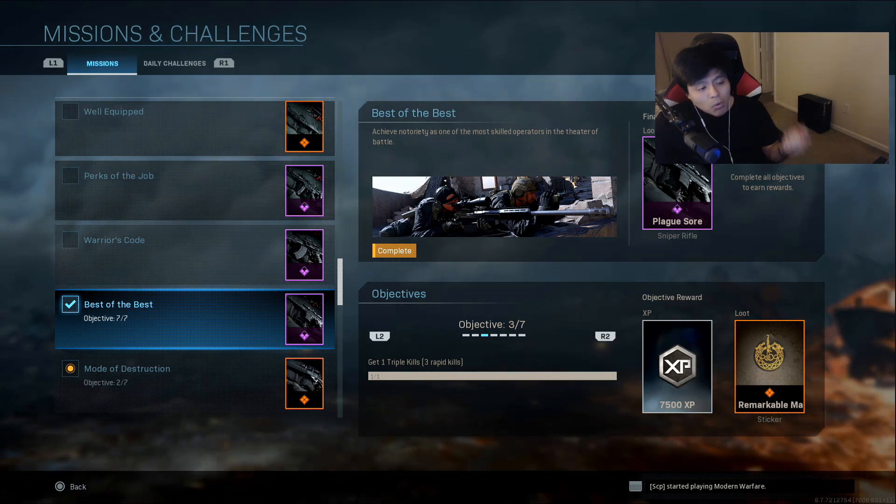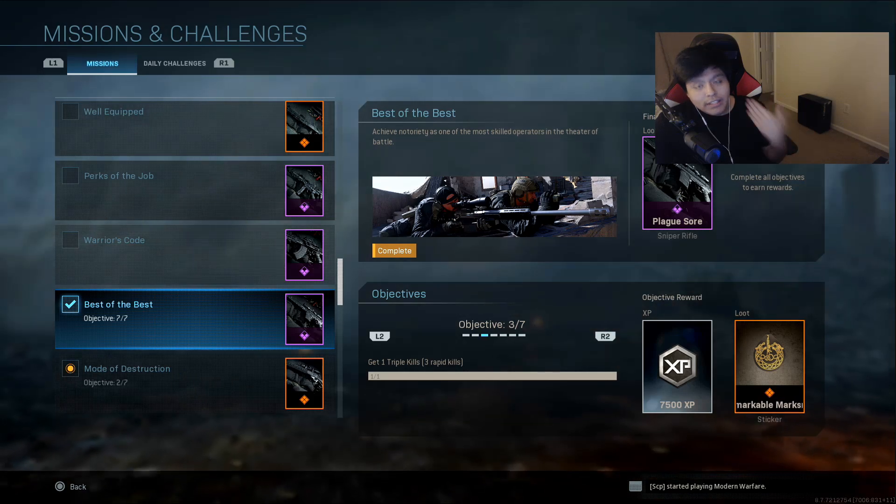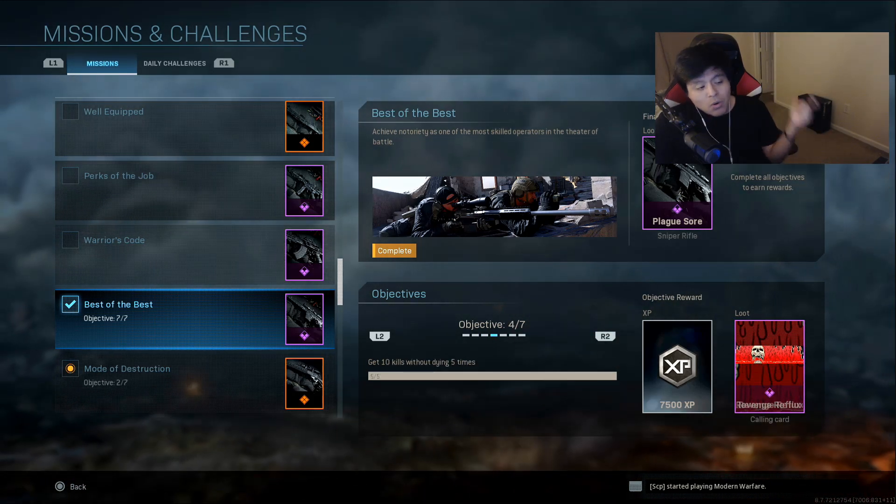Objective three is to get one triple kill - that's three rapid kills, pretty self-explanatory. I do recommend you guys go to Hardpoint, Domination, Headquarters - all those objective game modes give you a better opportunity to get rapid kills.